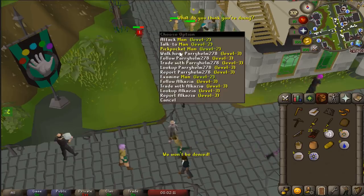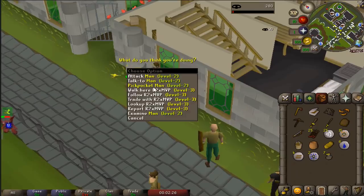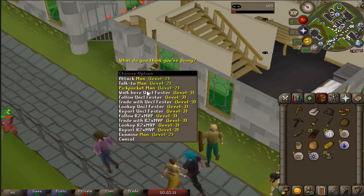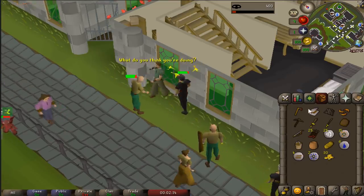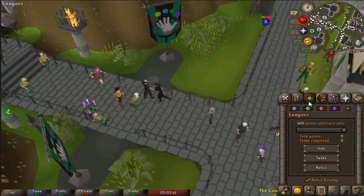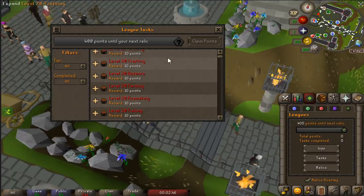First order of business is to steal from a man and get 5 Thieving because I want to go and thieve some cakes. Leagues is 5x base XP - that might get multiplied in the future if there's a relic that boosts your XP. I've literally just not failed once. Some starter GP there and we are 5 Thieving, so I can go do some cakes now. I'm going to rattle through a bunch of these tasks to try and get the first relic, as it's only at 400 points.